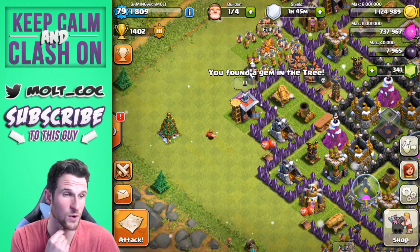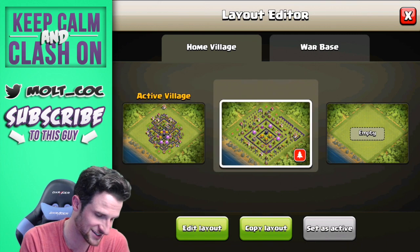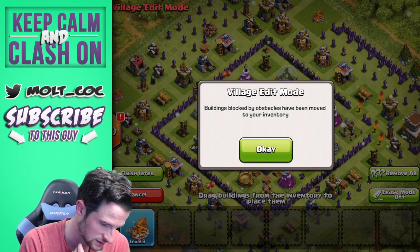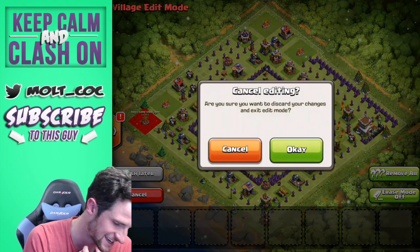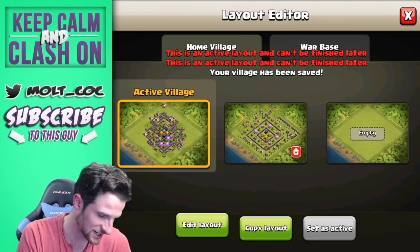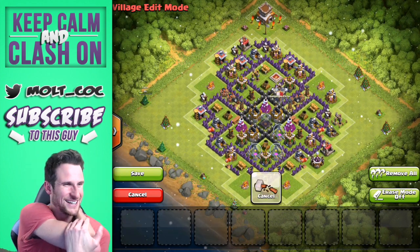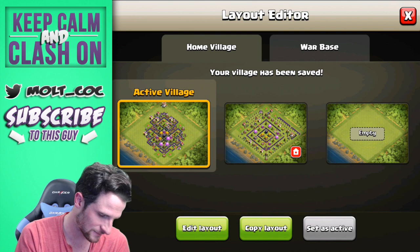I've been wanting to upgrade some walls, but first let's go in here and I'll do this live for you guys. There's the Christmas tree base — wait, I'm confused, why does it have a tree on it? Oh, because I don't have this army camp down. Look at that tree — that's hilarious! That's an interesting little glitch; it showed a tree icon on the map.